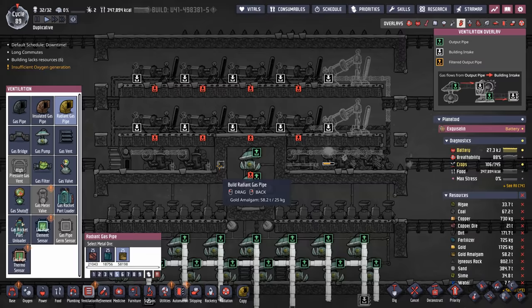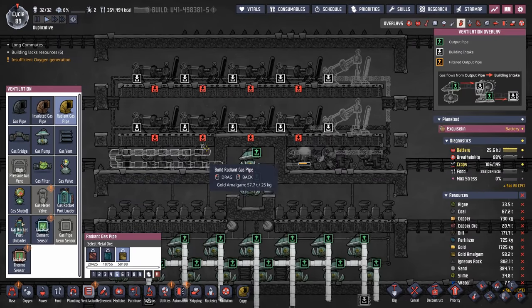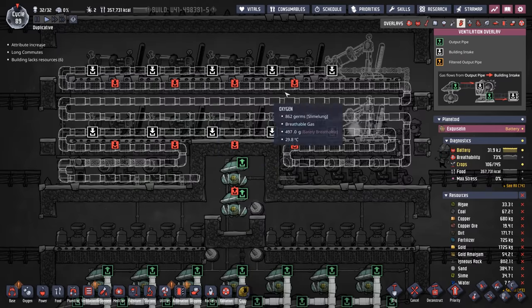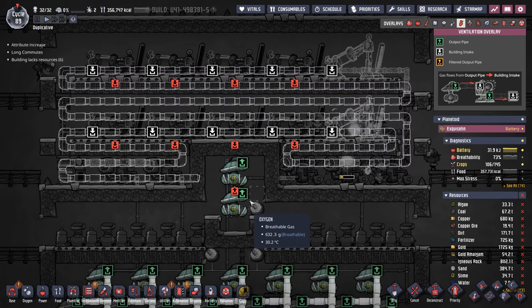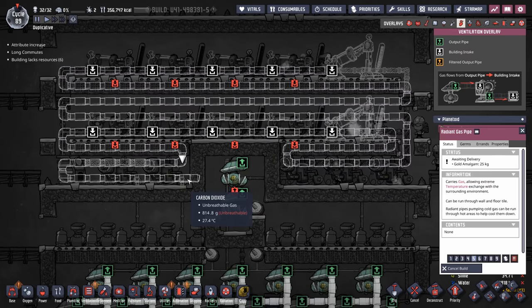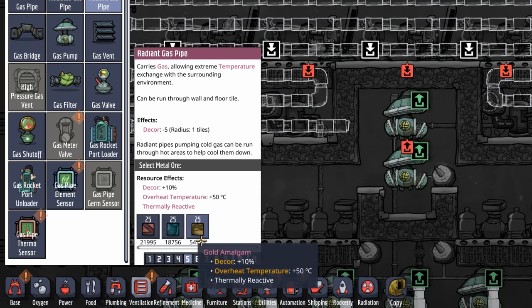It doesn't look like we've actually researched those — I'll be right back. Ah there we go. I tried a bunch of different methods and this is the one I came up with — your mileage may vary and I don't think it's a big deal if you decide to do anything different. The only thing that matters is that all the equipment is being touched by the radiant gas pipes. Unfortunately the radiant gas pipes are going to be pretty expensive on your gold amalgam stores at 25 kilos per pipe.